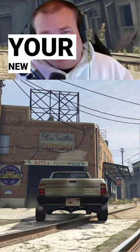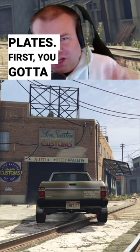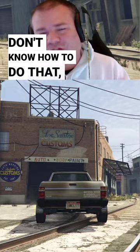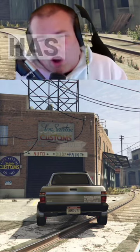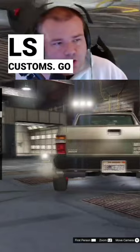I'm gonna show you how to get your new plates on your Yankton plates. First you gotta go in and create some new plates — if you don't know how to do that, watch this video right here. Now that you got a couple plates created, call a vehicle that already has Yankton plates, go into LS Customs, and go to Plate.